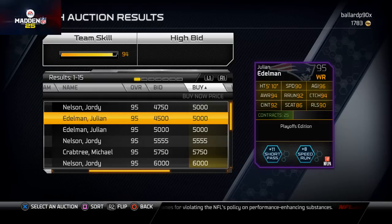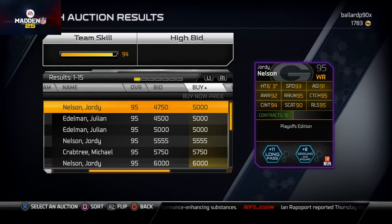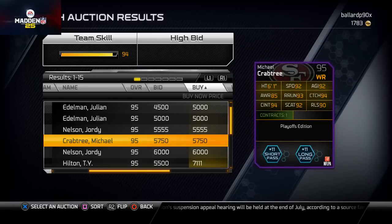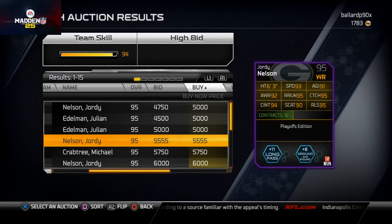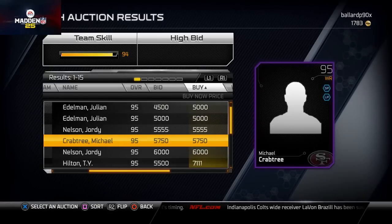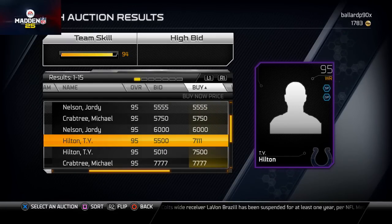This Jordy Nelson card isn't bad — he's actually the cheapest card on the block. He's got 94 catching traffic, 90 spectacular catch, 95 release which is really good, and 93 speed. He's a nice guy if you want a solo receiver to one side. I like the Crabtree card a little bit better personally because it has a bit better spectacular catch, while Nelson has a bit better release — so pick whichever suits your style.